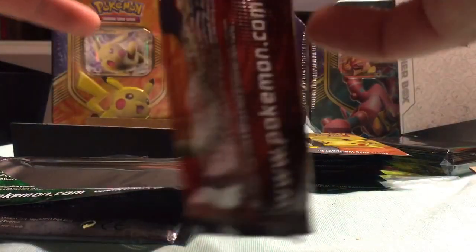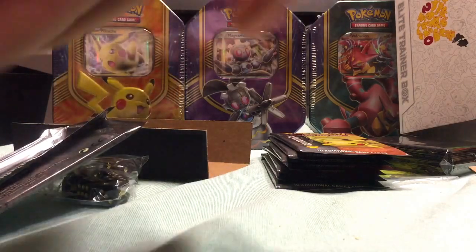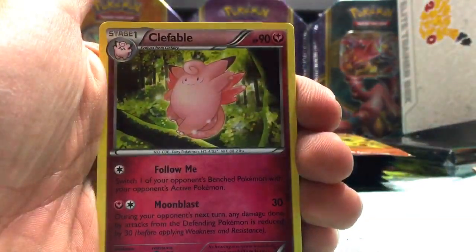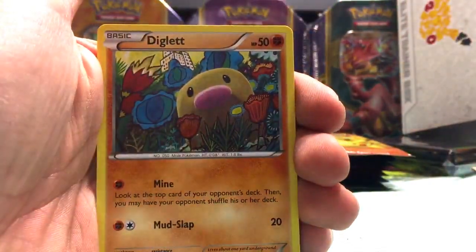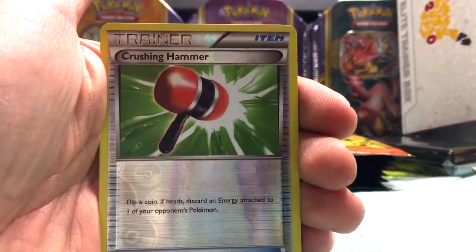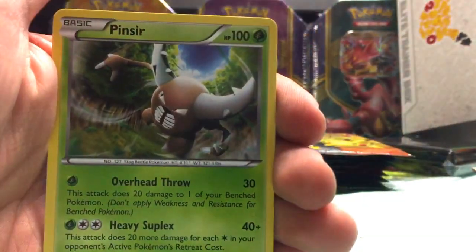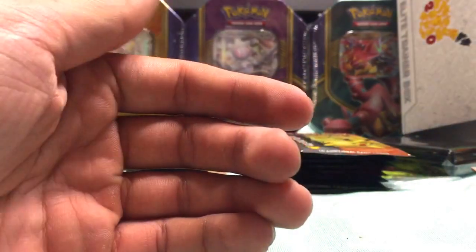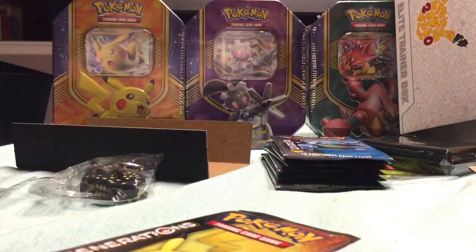All right, next pack — that's halfway to paying off the cost of this box, almost halfway. Gulpin, Clefable, Eevee, Clefairy, energy, Diglett, Magikarp, Crushing Hammer, a reverse foil Mega Gardevoir EX — so there's another EX card — and a Pinsir regular rare. Getting some good pulls so far, two packs in.